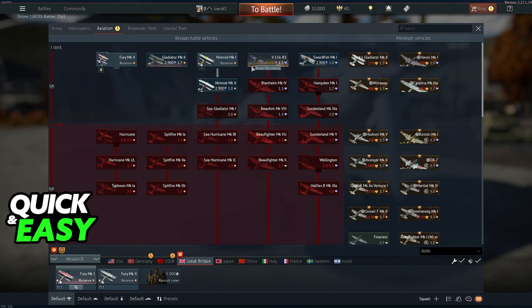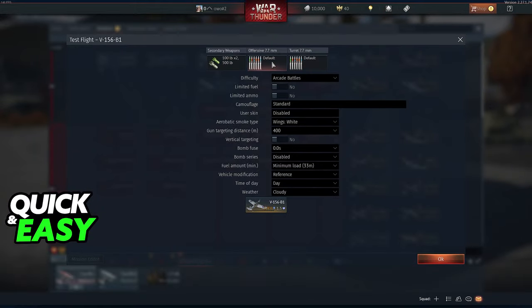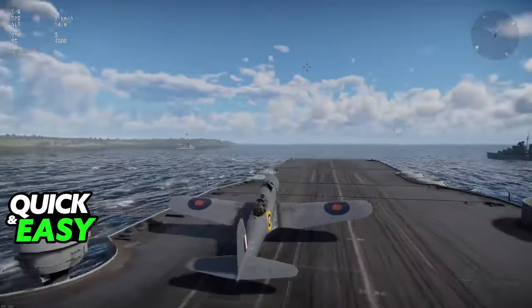If you want to test them out before you buy, as long as they aren't red like this one and you can click on them, you will be able to select test flight from the list of options. Change all the options, select the difficulty as you wish, and click OK — you will be loaded into a test match where you can just fly around with them and see how they feel.